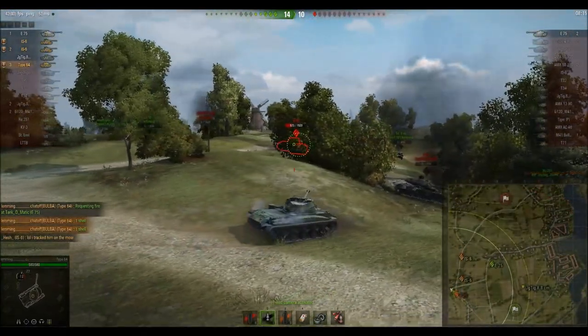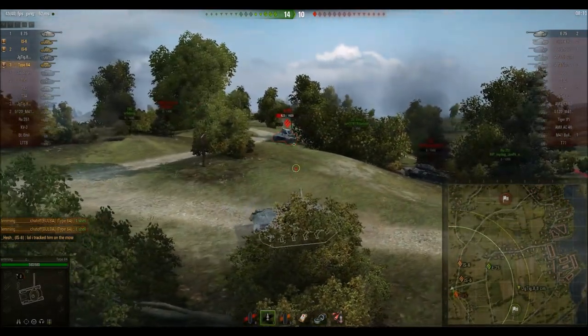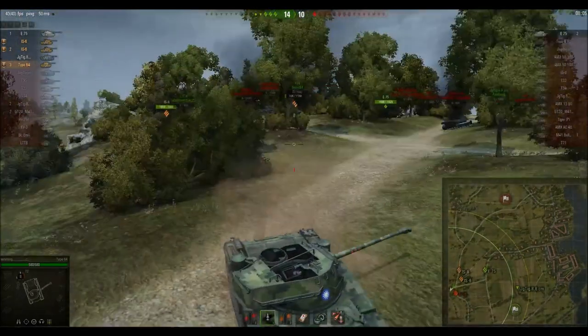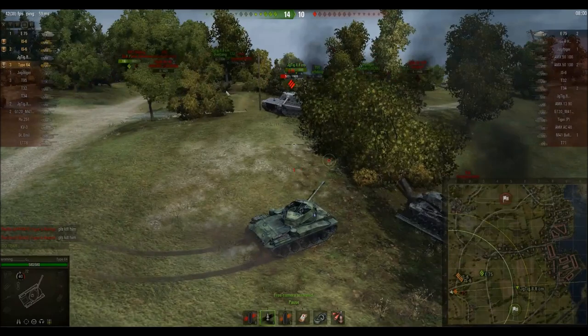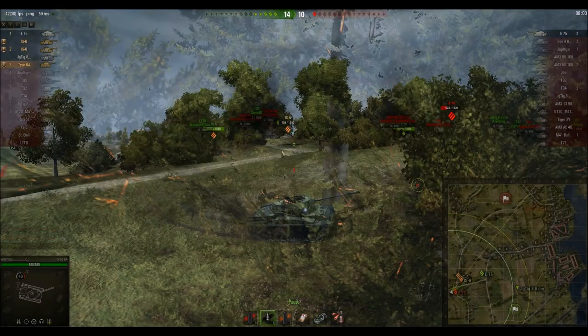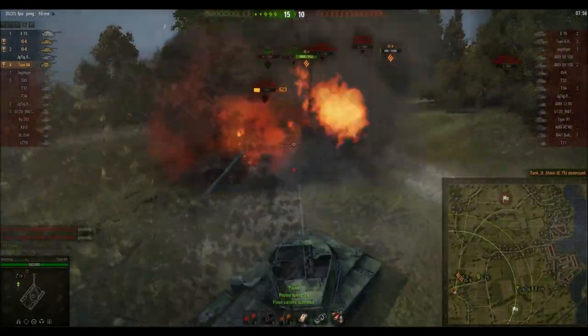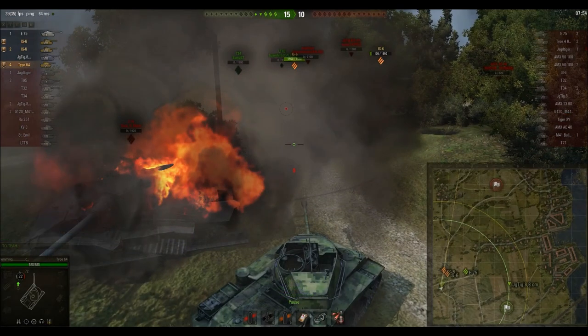We're down to two shells. I put one into the E75, and now I'm just going to bait him and try to get his turret turned, making him an easy target for everyone else on my team. He is pointing his gun at me, but I don't want to get shot — just in case he has loaded HE, that would really suck if he one-shot me. He starts pushing into me, and I'm moving back and forth so he doesn't put a shot into me. He moves up onto the bridge, which is a mistake because he's giving the IS-6s a really good shot on him. One of my platoon mates puts a shot into him, and I'm able to get the kill. Hopefully this replay was helpful.